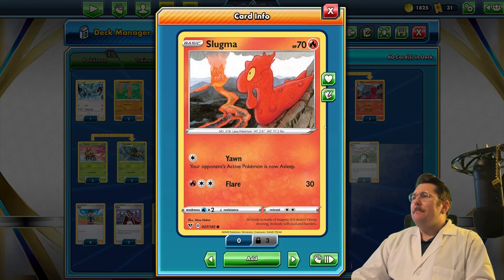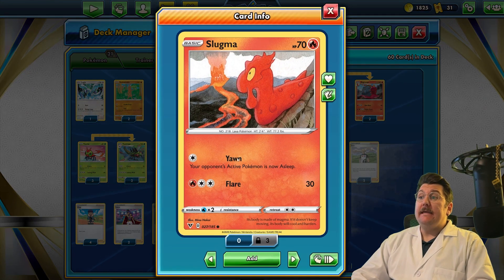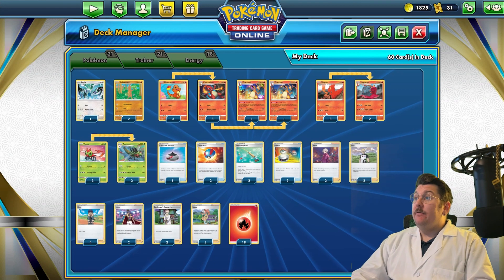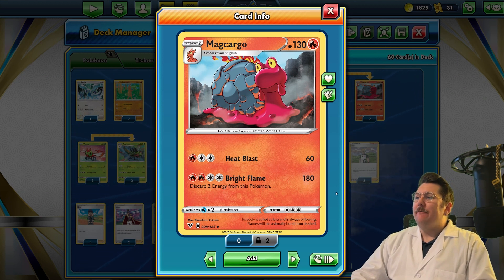Slugma - I'm not a big fan of him in this deck, but if your back's against the wall he can help stall out your opponent with Yawn. If you get three energy attached to him he can still swing for 60, and in a dire situation you just hit him with Bright Flame for 180. Yes, you discard two energy, but that will knock out anything in the theme deck meta.